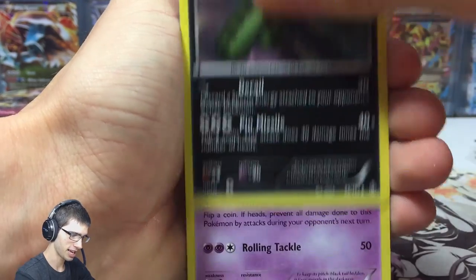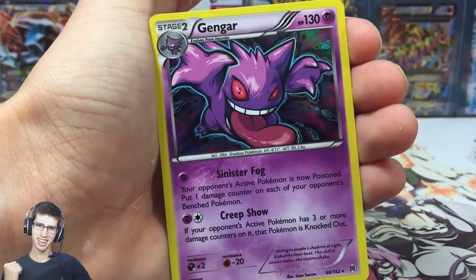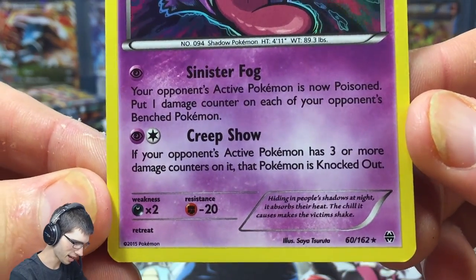I'm trying to get into some content — I want to start a Pokemon playthrough with my new capture card that I've just received. And we have a Gengar! The more Gengar the merrier, I'd say. Awesome. So we've got Sinister Fog and Creepshow.